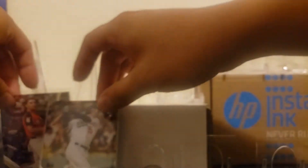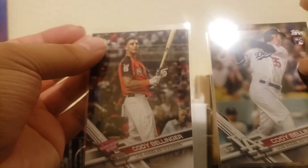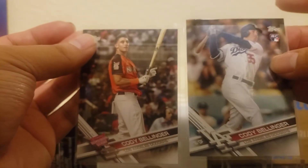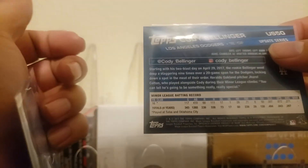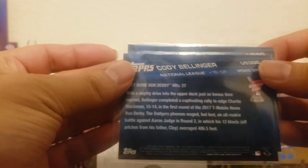Two Aaron Judges, and we also have two Cody Bellingers. But instead of two rookie cards, we have a non-rookie and we have the base update. This is the one to really get because it has his stats on the back — the batting record. The other one is just how he did in the home run derby.